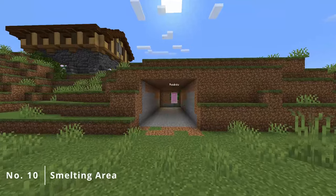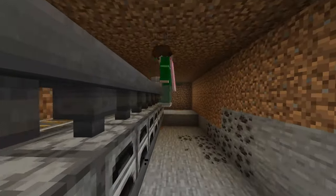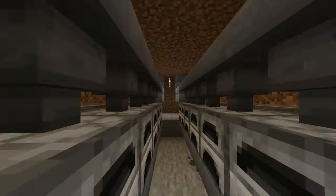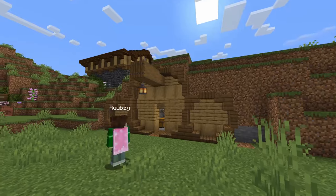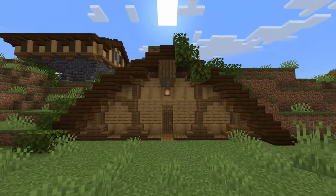If moving the storage out of our starter house is step one, that means step two is the furnaces. Close to our mine I made this super smelter, which is designed by Mr. Cat. Since I don't understand redstone that well, I chose to put nothing else inside of here as to not mess with the system. On the outside, I covered it up with another hobbit home to fit in with the mine entrance, which is to our left from here.